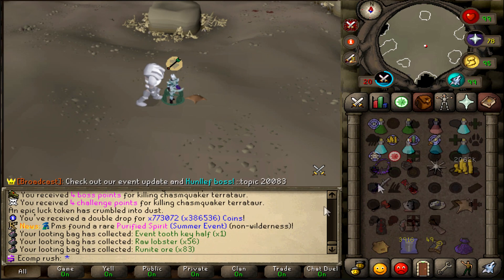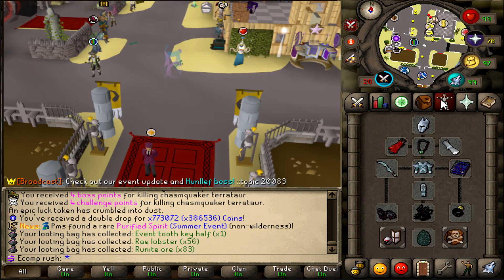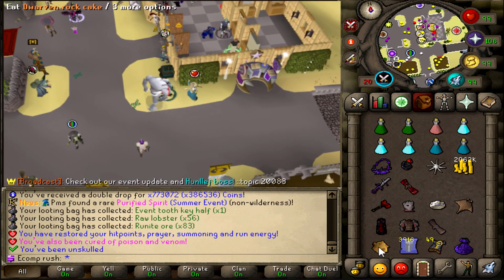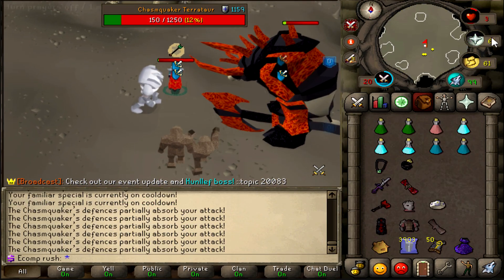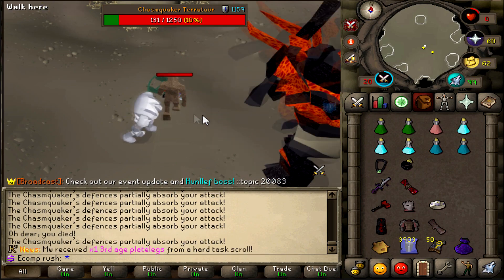44 seconds? What the fuck? That's actually pretty damn good. It's the fact that you're not hitting a shitload of zeros at the end there. I'll have to do a bit more testing and I'll come back to you guys. It seems like you definitely want to get a second spec off, because at this defense level I'm still not hitting at all.